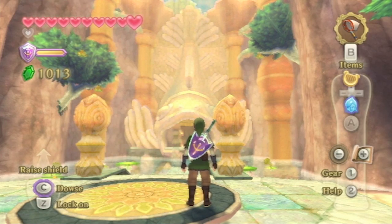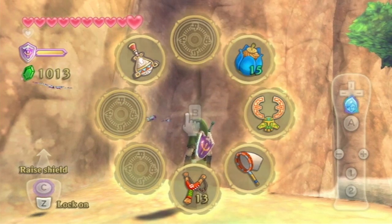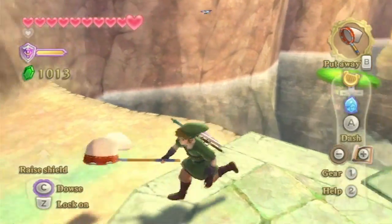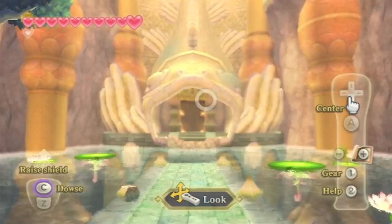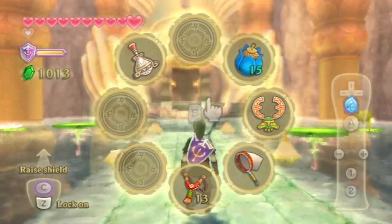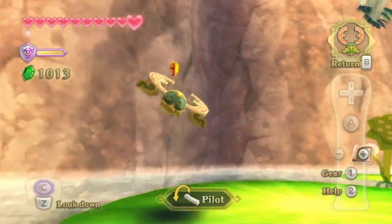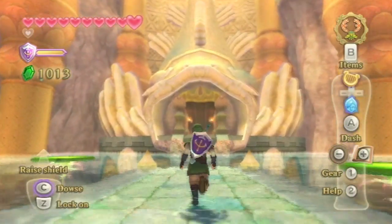Greetings all, Blue Knight. Welcome back to the Legend of Zelda: Skyward Sword. Previously, we helped out the water dragon Pharaon by getting some sacred water to heal her wounds. As a result, she showed us the location of the first sacred flame, which is right over there. Today, we're going to enter that door and find our first sacred flame. But it's going to be a long, long trek in there, so brace yourselves, everyone, because we're in for another dungeon.